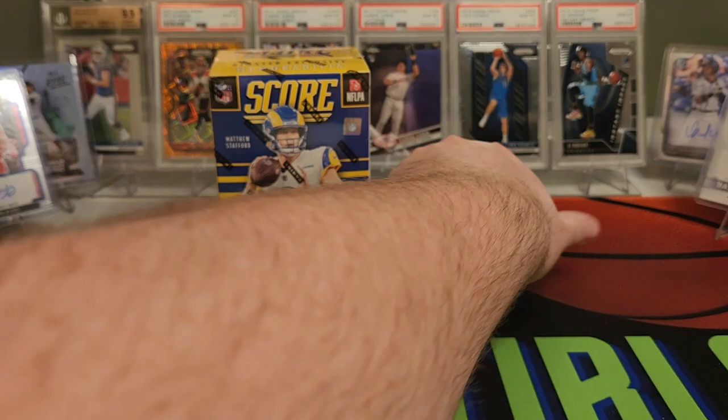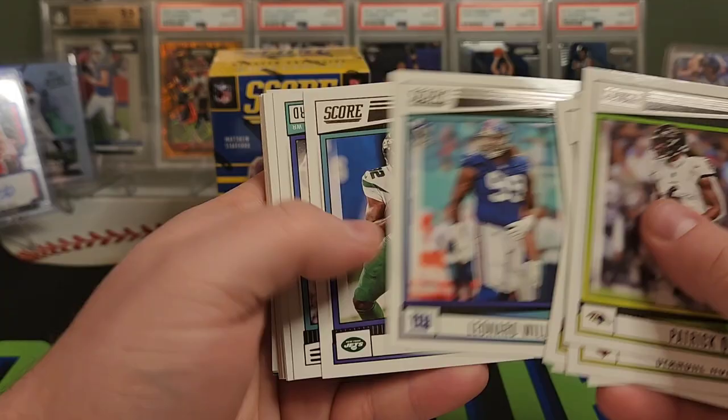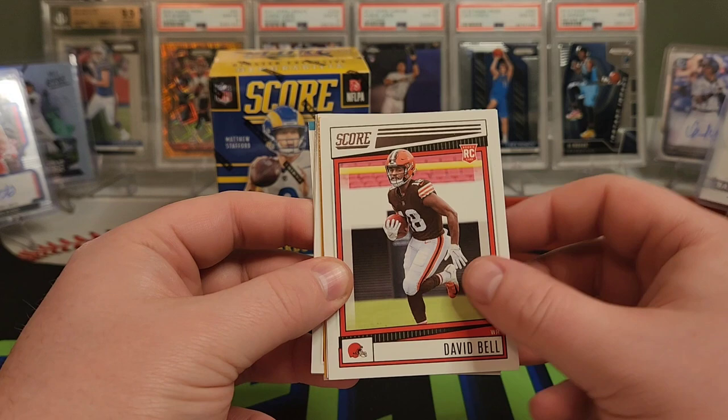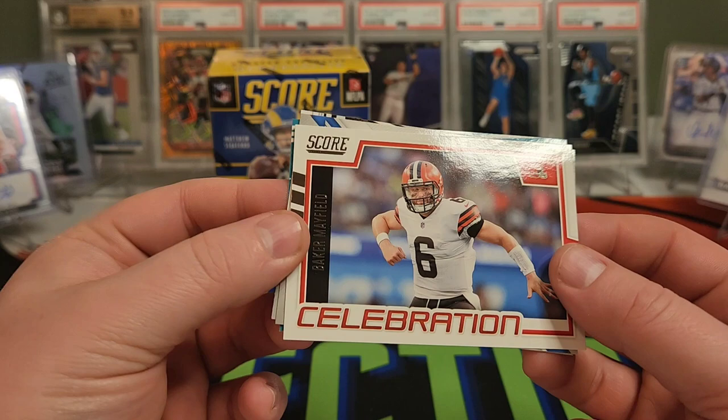A couple packs left. Patrick Queen. Hopkins. Heinz Ward — pulled his auto too. Into our rookies. Roger McCreary. There's Malik Willis base rookie. Kobe Bryant. David Bell. Devontae Price. Ty Freifogel. We have an Ikeem Ikuanu. Celebration — Baker Mayfield. He is not doing a whole lot of celebrating this year. Joey Bosa's Sack Attack.